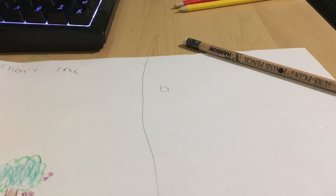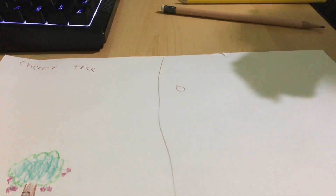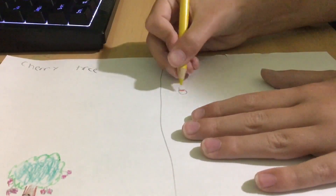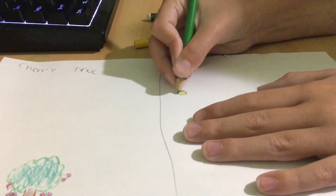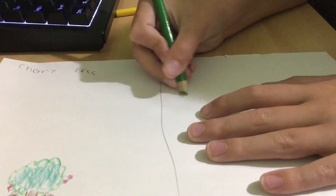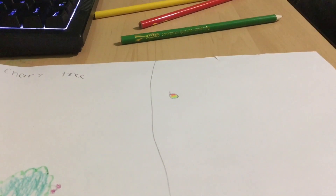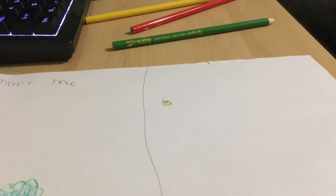Okay, so you make that general mango shape, and then red at the top, yellow in the middle. And that's how you make a mango. Look, the mango is so mango-y. So yeah, that's how you draw a mango.